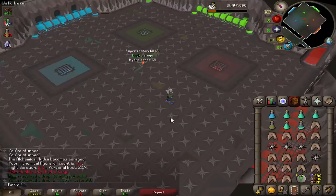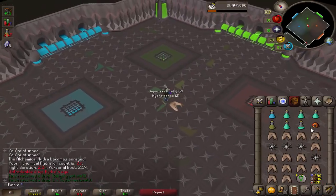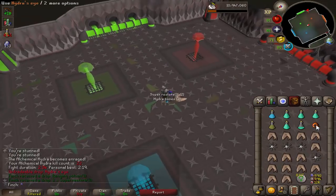There we go — that is the first unique from Hydra, the Hydra's Eye. That's one of the three pieces needed to put together the ring, I believe. On 22 kills — I don't know what the drop rates are obviously, but I'm pretty happy to get that.